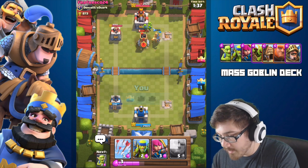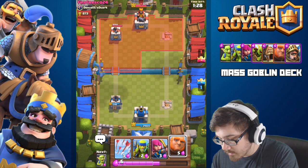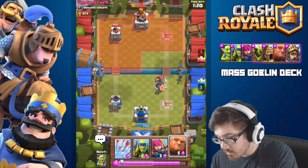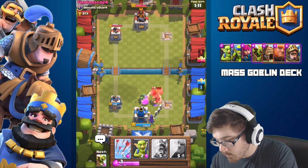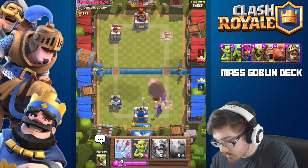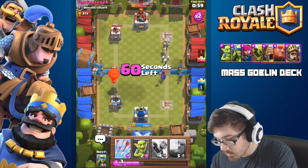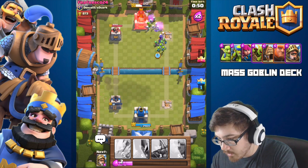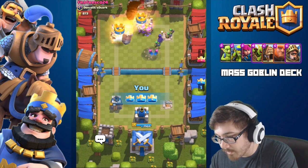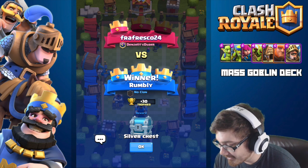Hell yeah, let's do this! We're gonna wait to see how he responds, then go ahead and respond appropriately — throw the witch down, we do not want him getting through. Good, that's really good. We're just gonna destroy the main building and pummel the hell out of it. Okay, we're ending this now — it's done! We got a silver chest from that.